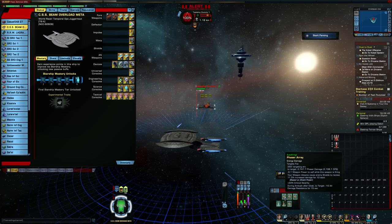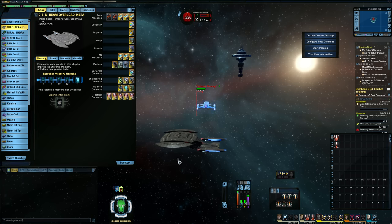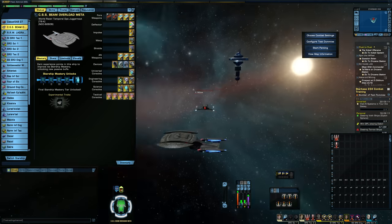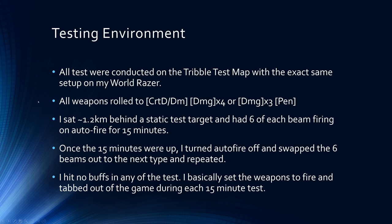When I saw on the real-time parser that the 15 minutes was about up, I would go in-game and turn the auto-fire off and manually fire the last cycle or two if needed. By doing that, I got all eight tests to have about the same attack number. Once I finished one test, I just went in, swapped the beam arrays around to the next set I wanted to test without moving my ship around or leaving the map, so everything was in the same exact position. I hit no buffs — I literally just set the weapons to auto-fire, right-clicked on the target to start firing, and then tabbed out of the game for 15 minutes. This was just auto-fire from the weapons.